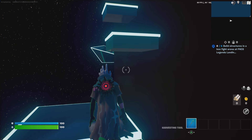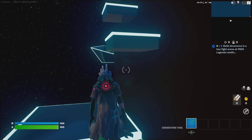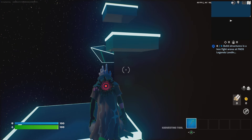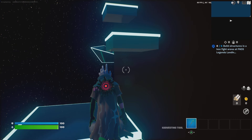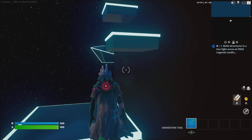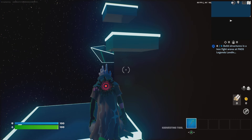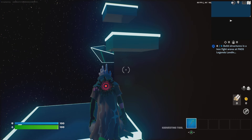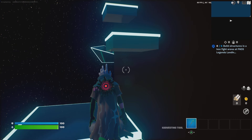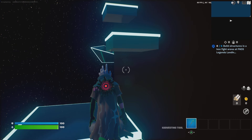Hey guys, Iris here. We are looking at the FNCS Legends Landing quests — this one is to collect the coin at the FNCS Legends Landings Theater. The room you're looking for, the entrance to get to where you need to find the coin, is easy to find. It's a rather large opening, and on either side of the opening there are two of the large championship keys, and there's also a staircase on either side as well, making it very easy to pinpoint.